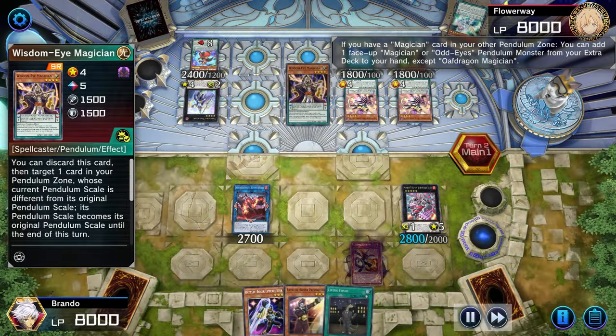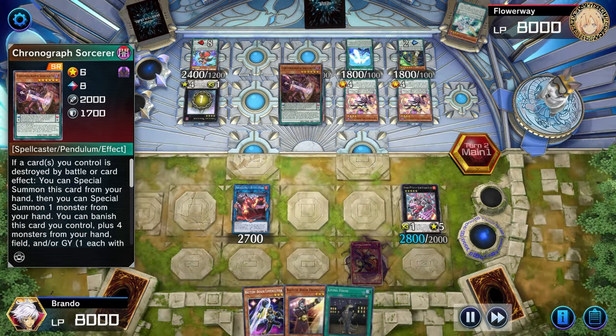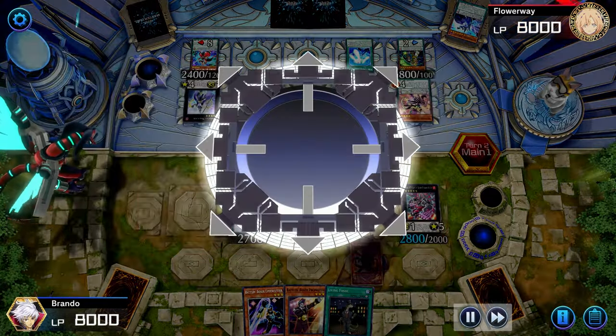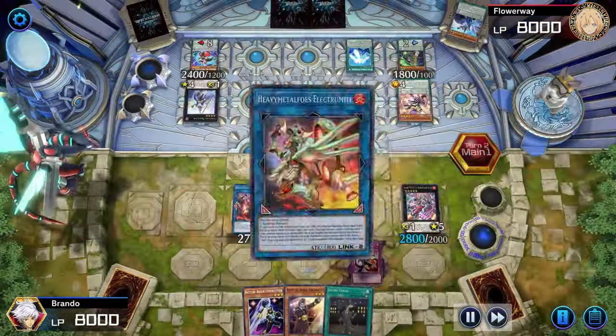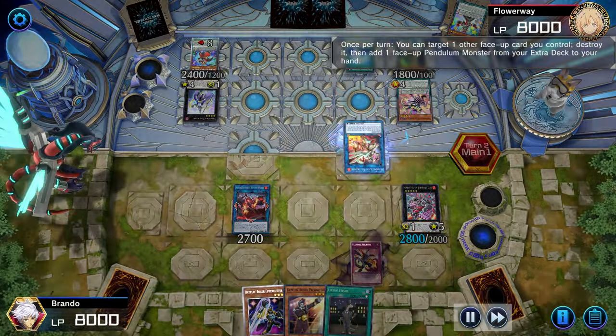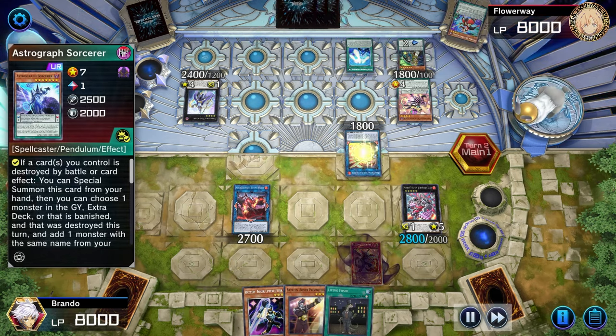I still think we're in a really spectacular spot. He's going to detach and add the Chronograph Sorcerer — the other archetype sorcerer in the deck. Heavy Metal Foes Electrite is going to come out to trigger another activation of Astrograph. It makes sense why this card is at one — its interactions are very good but also activate multiple times per turn.